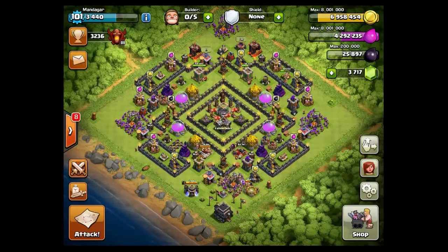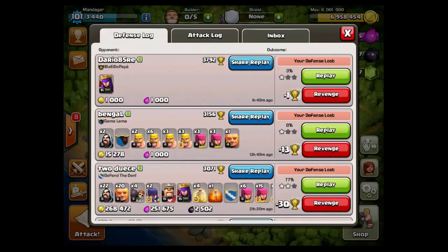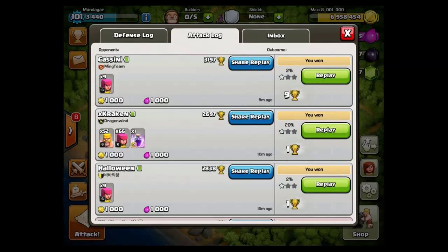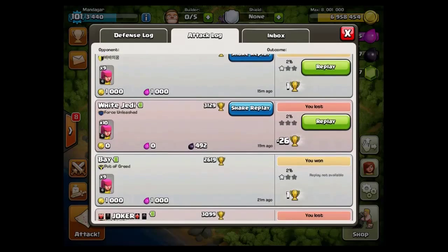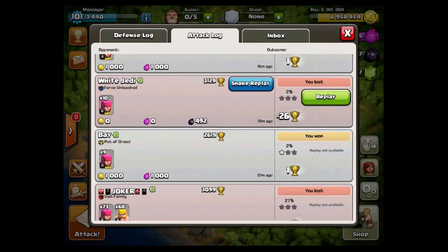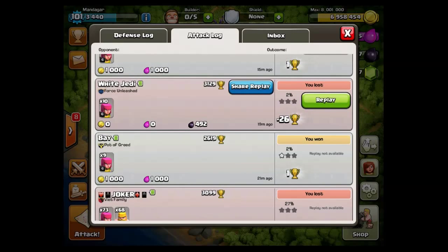Let's look at the attack log. You can see here the first one is a snipe, then the raid I just showed you, and another snipe, and then we have the failed raid where I thought there was more DE in the storage, but only got 492 from taking the storage.